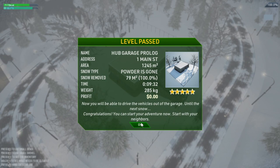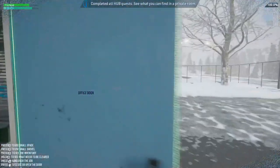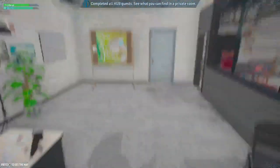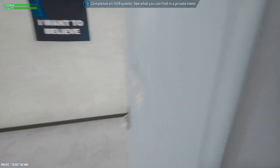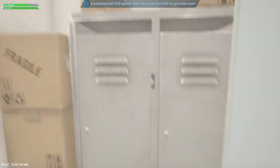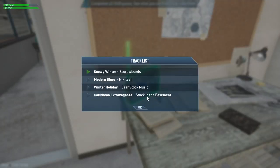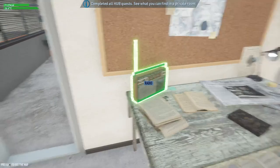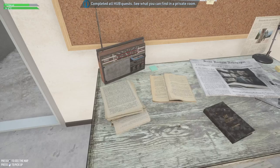The powder is gone — now you'll be able to drive the vehicles out of the garage until the next snow. Congratulations! Start your adventure now — start with your neighbors. Complete all hug requests. See what you can find in the private room. Let's just stick with the 'snowy winter' music option. Oh — pickup keys! You can now drive the pickup truck — let's go!